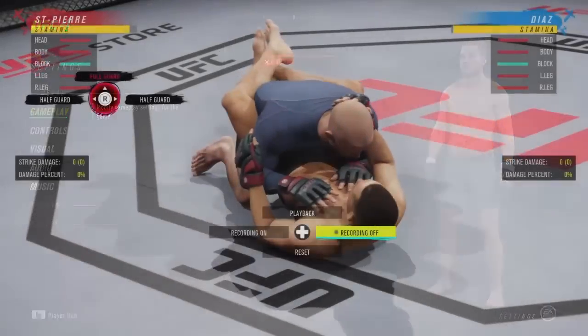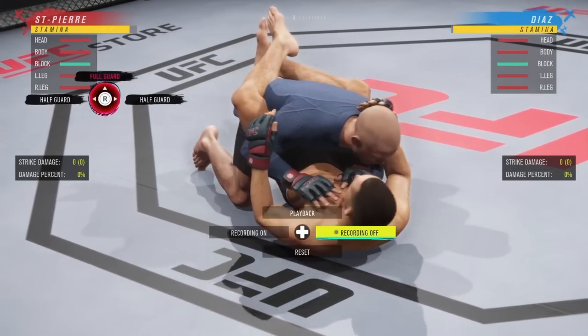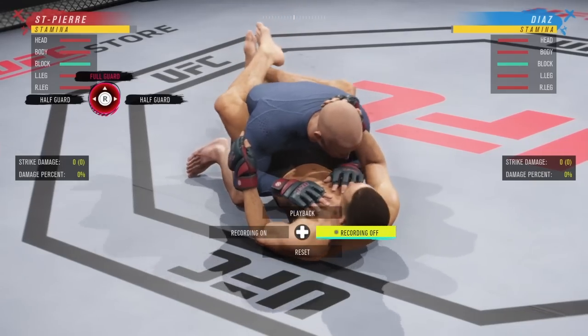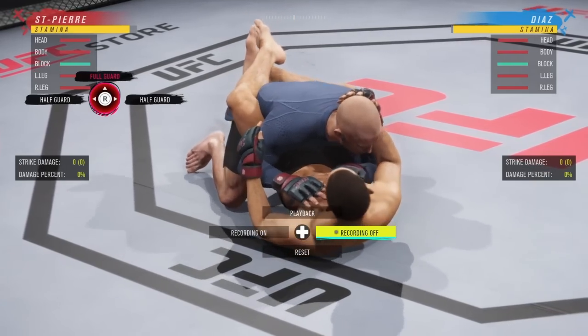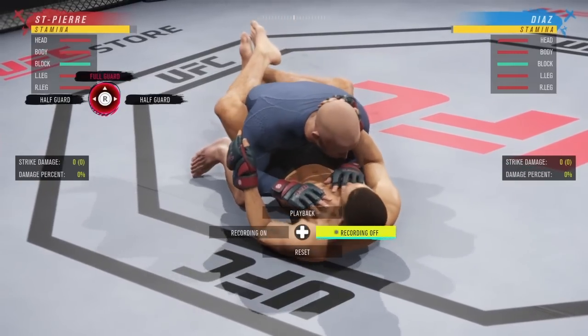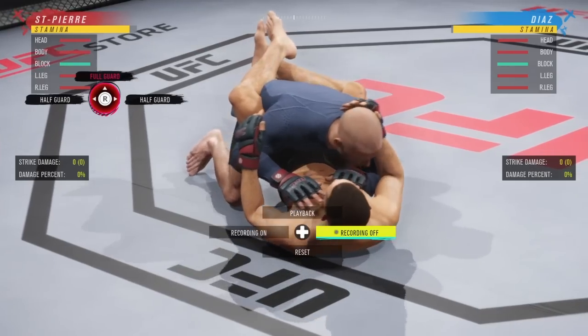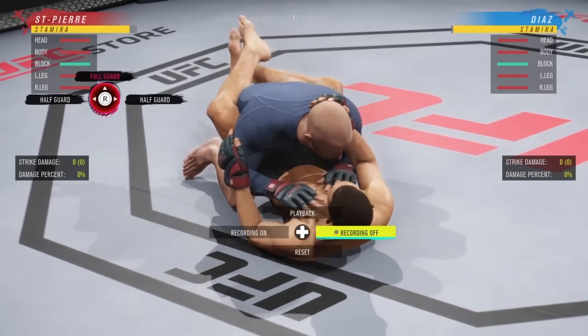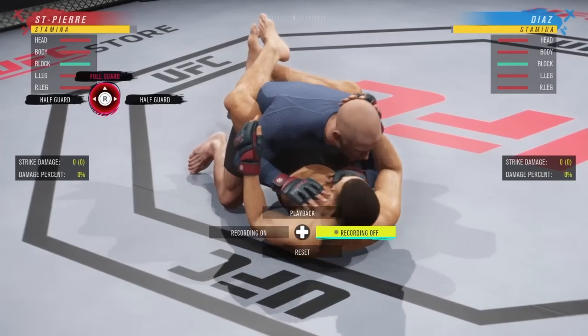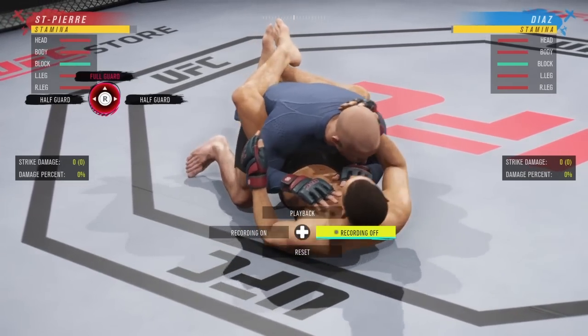Now that we're on the ground in guard — to get it to the ground, hold L2 and hold Triangle or Square. You'll either do a single leg or a double leg depending on which one you hold. Now that we're in full guard, let's look at some of the transitions. A lot of it is the same as before, so if you've been memorizing these transitions, you're good.